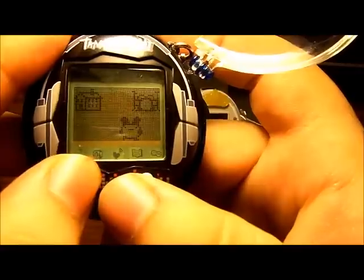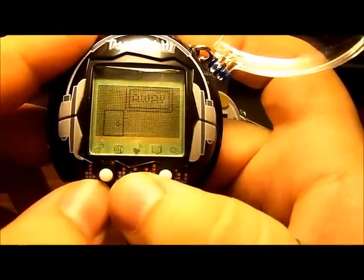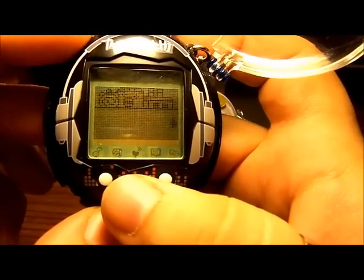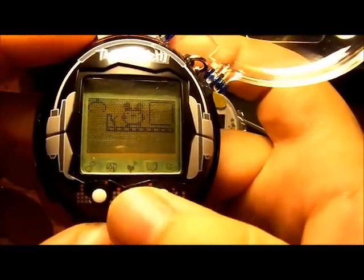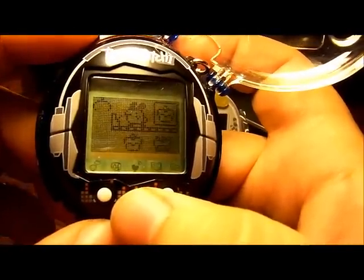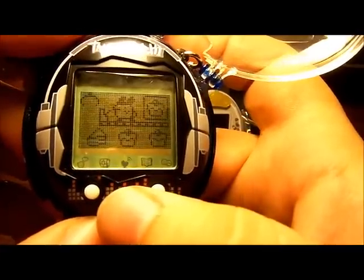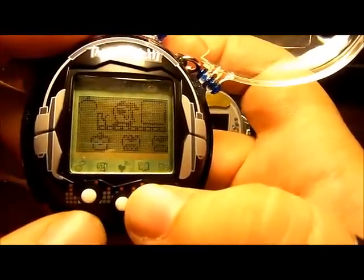Besides band practice, there are games available where you can win money. These are easy enough and similar ones were available in previous versions. When you come here, choose the second screen — this is the Pastry Factory. A picture of a pastry will appear and your job is to catch it with the claw — you have to time it just right. If you miss, nothing really happens and you just try again.